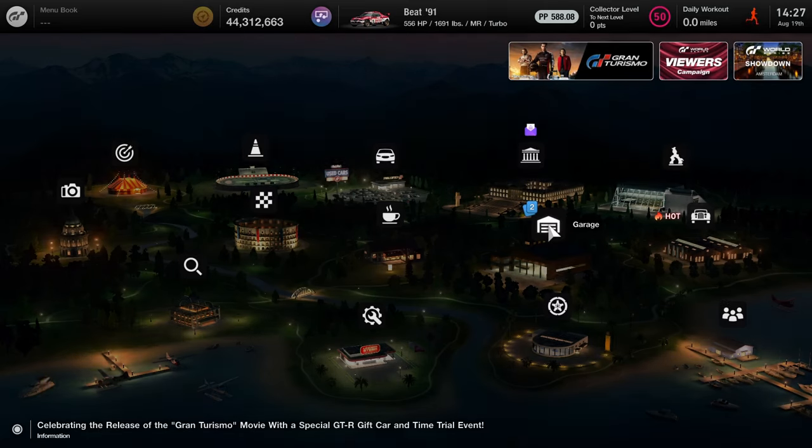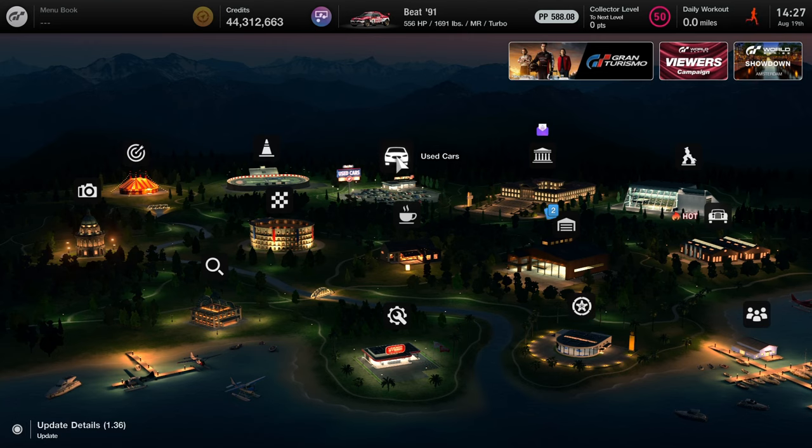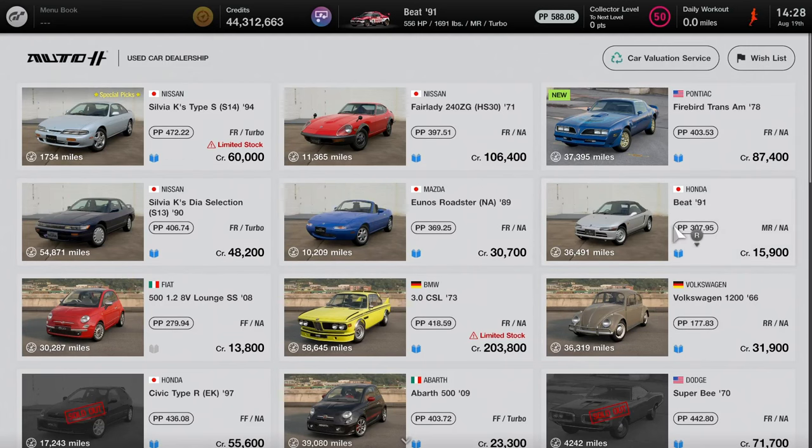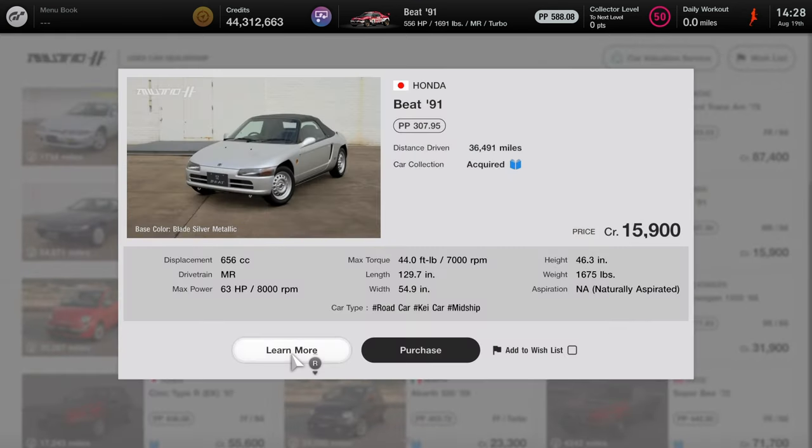First things first, you need the car but it's very easy to find. Right now it's at the used car dealership — click on the used cars tab and once the screen loads in, it'll be the second row all the way to the right, right below the Pontiac Firebird Trans Am. Here are all the stats: this is a K car, low horsepower at 63, a very small engine, very lightweight. The price is very cheap, just about 16,000 credits. That's how you get the car.